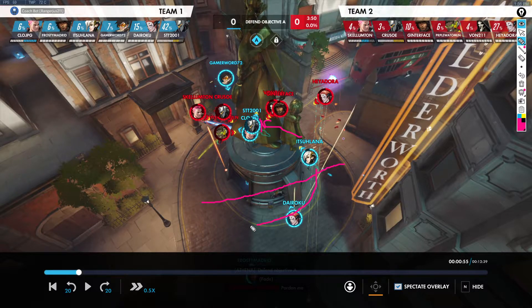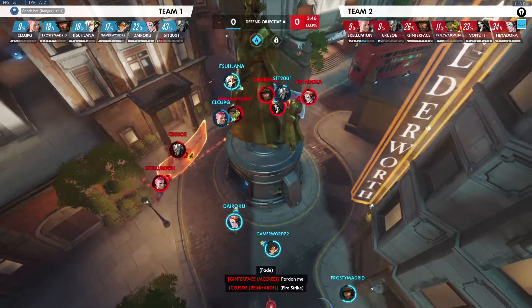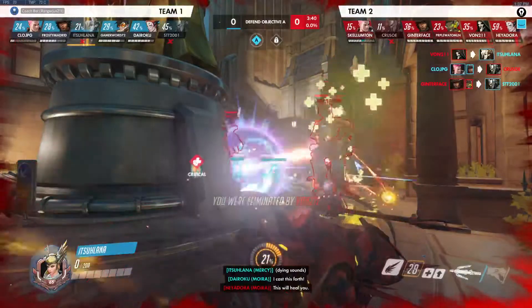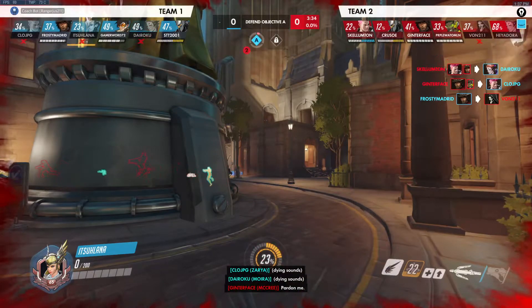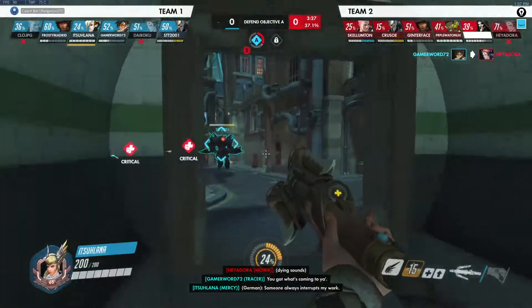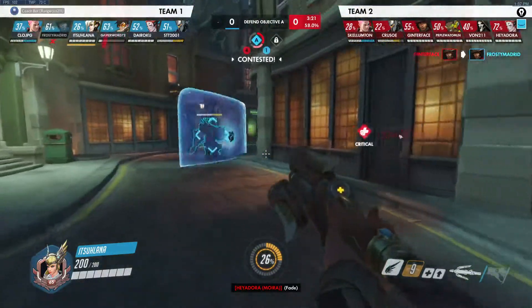What you have to do instead is rotate back to try to meet STT and Clo on the other side without overextending, because the main thing you have to recognize as support is that you're super important to the team composition. You staying alive is actually more important most of the time than anybody else staying alive, because there's nobody else who can recover anything in the team fight. DPS and tanks can stop things from happening, but supports are the only ones who can recover from mistakes and help the team get back to a neutral state. Supports are like mistake menders.